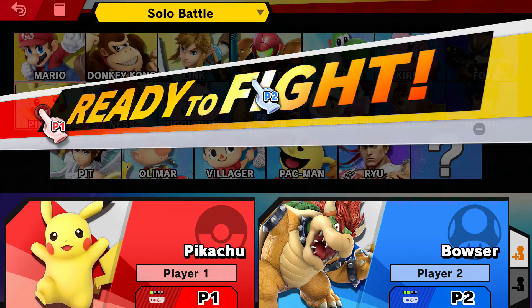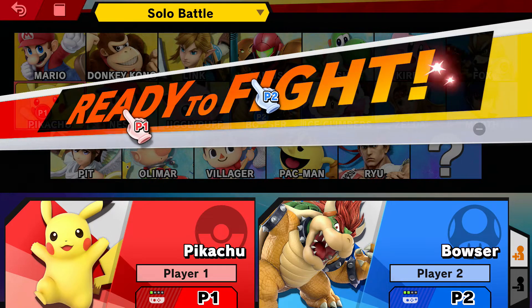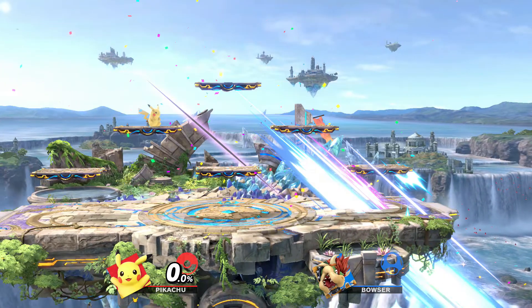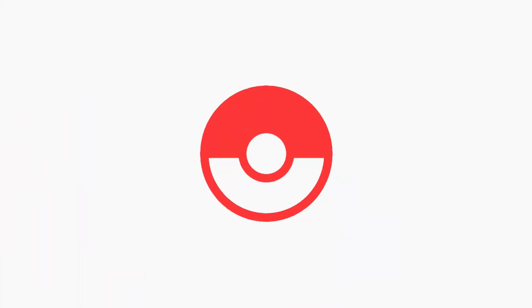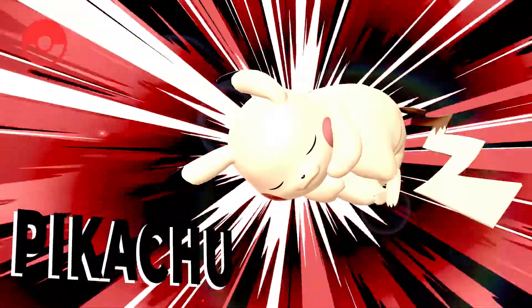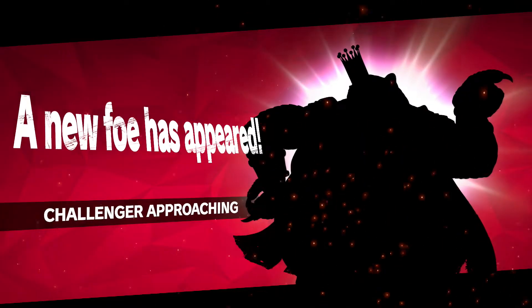So you want to have you versus basically yourself — you want to face yourself in this game mode. When it actually gets to the map and you're actually going to fight, just walk off. Commit suicide, walk off the map, and kill the second player — the character that you don't care about actually playing. When you do this, it's going to trigger a random encounter with a brand new character.